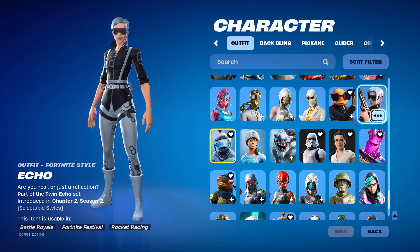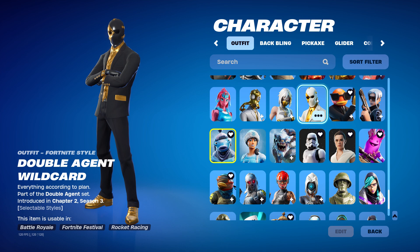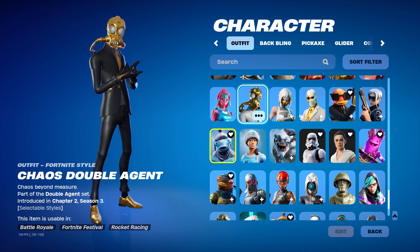We just got the skin yesterday — the name is Echo. And then we got Contract Giller. We got Double Agent Wildcard — it came with all three of these sets: Double Agent Wildcard, Double Agent Hush, and Double Chaos Agent.